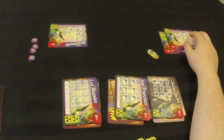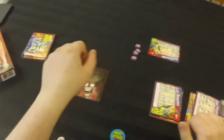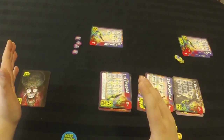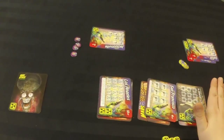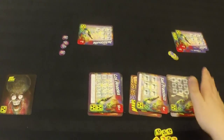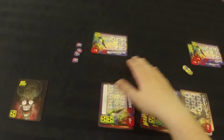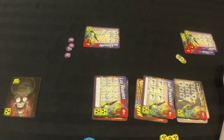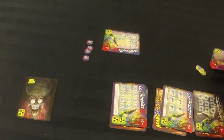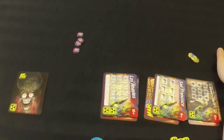At that point you add up your victory points and whoever has the most wins Mars Attacks the Dice Game. If there's a tie, the person with the most cities conquered wins. If that's still tied, the person who is later in turn order wins — so if purple and yellow are tied on points and cities, yellow would win because they're last in turn order.